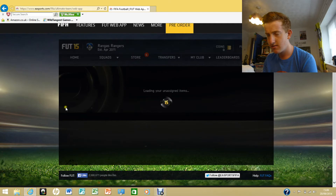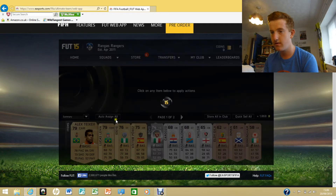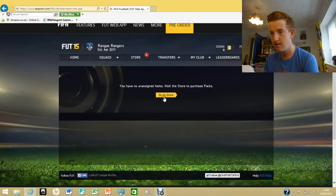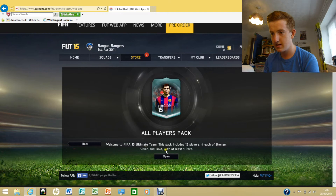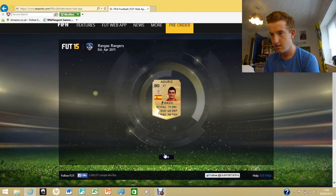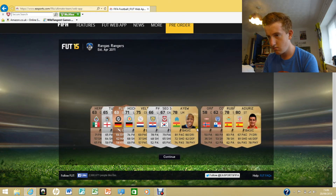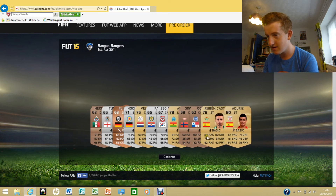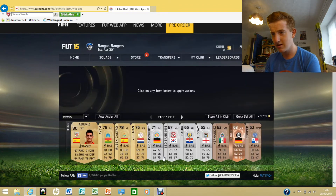I'll just store them all in the club when it decides to load, and I'll go back to them later. Let's open my other all-player pack. Adruiz — his packs are looking good. Ruben Castro had his team of the season card on FIFA 13, it was all right. Let's auto assign them all.